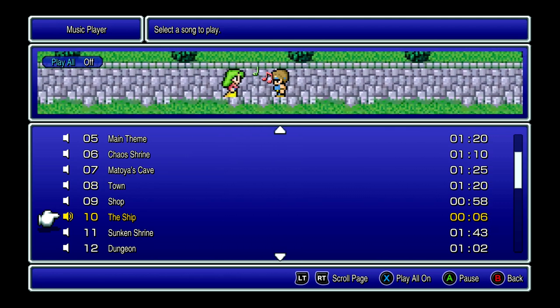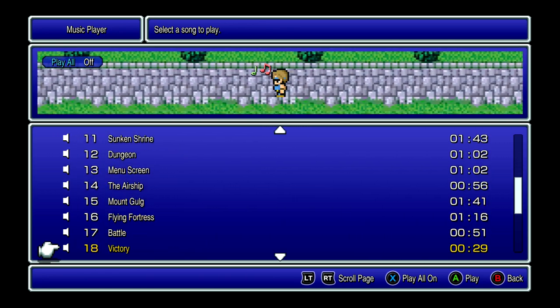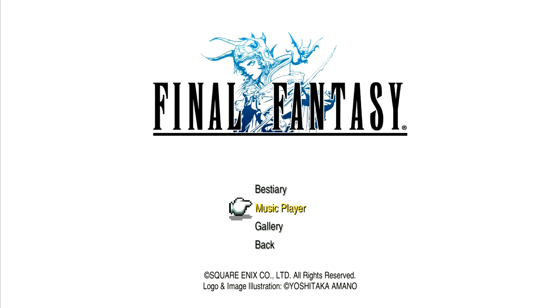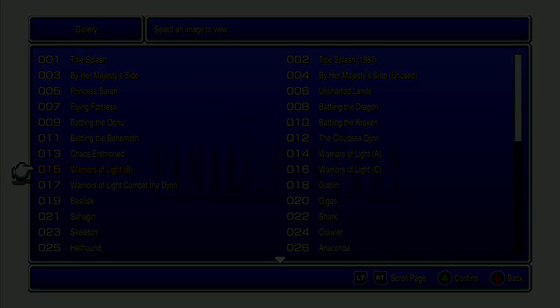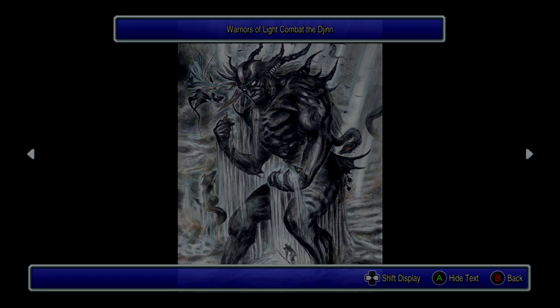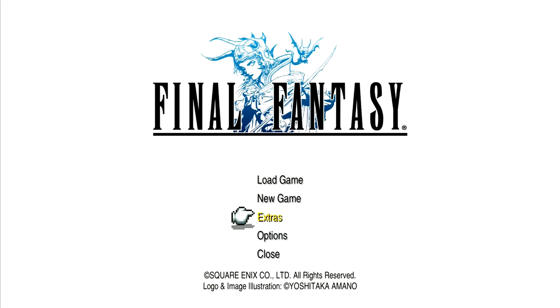I really like these rearrangements. The ship theme is really good as well. It's nice to have these music files available in the game. We also have a gallery of concept art — not just concept art, but title screen art as well. That's very nice to have. I personally have a book with all the concept art in it, so not so much for me, but it's a nice thing to have there.